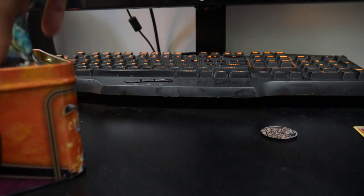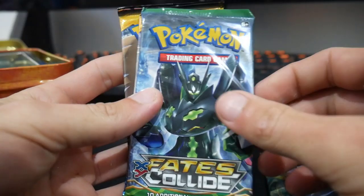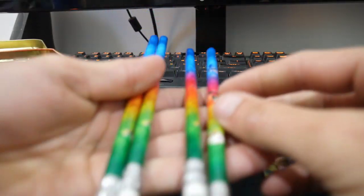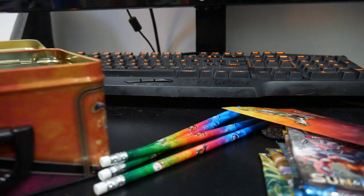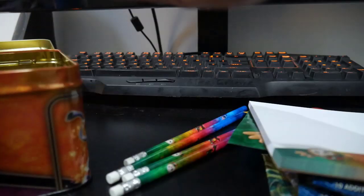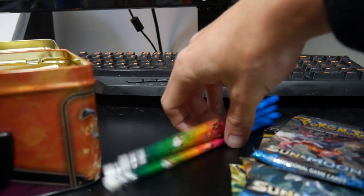And then we'll take out the five booster packs. I'm not sure what packs they come with. So we have Steam Siege, another Steam Siege, Fates Collide, Sun and Moon, and another Sun and Moon. And then what else comes in this package? So we've got some pencils — not bad, not bad. We've got a couple of stickers, some more stickers, more stickers, a notepad, and then one of those little mini mini binders. Okay cool. I'm going to chuck some of this stuff back in and then we'll get straight into the packs.